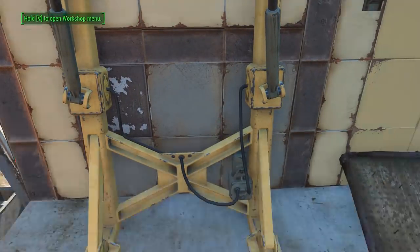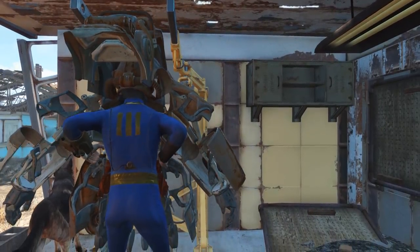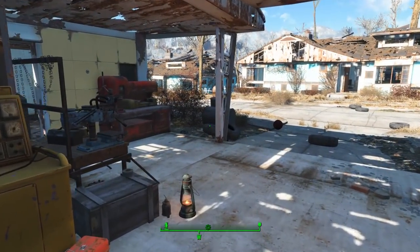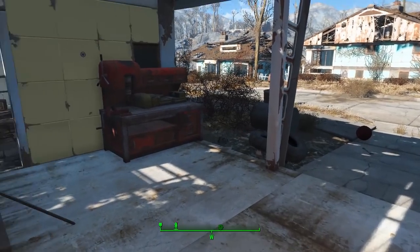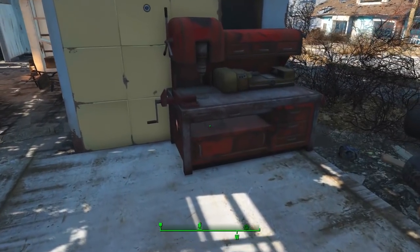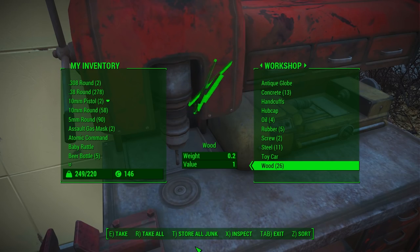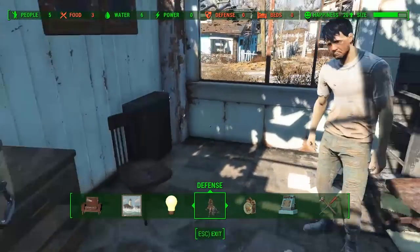Once you've done that, it's a good idea to get out of your power armor if you're still in it, because you don't want to use up the juice on that. While power cores are relatively plentiful, it's not worth draining them farming all the time. Then go over to the workshop and store all your junk in there by hitting T. This will automatically be used as resources for all your future building projects.